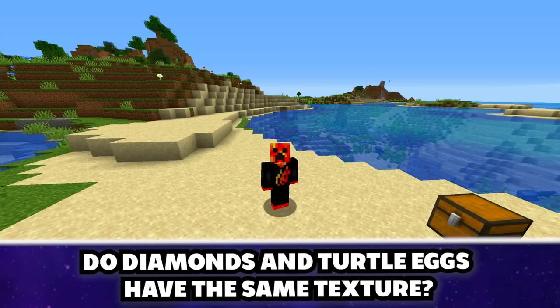Iron golems can't take fall damage — confirmed. They don't take fall damage because their bodies are made of iron. Meanwhile, the player still takes fall damage normally.